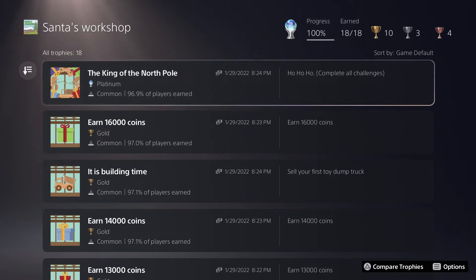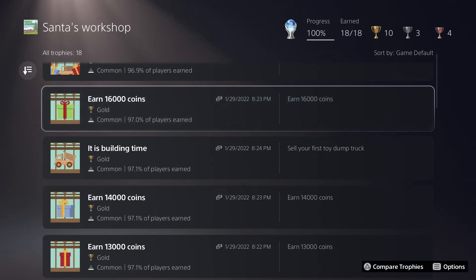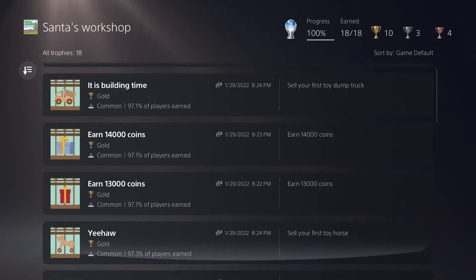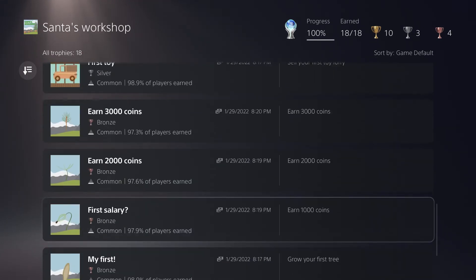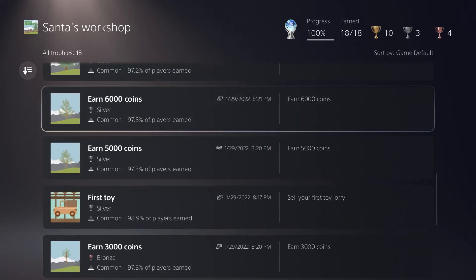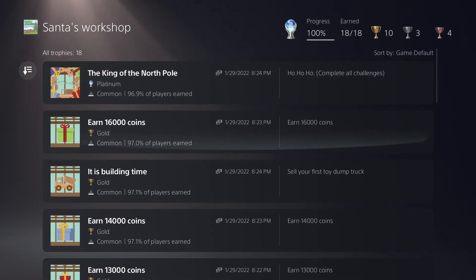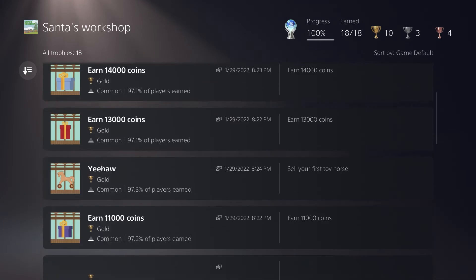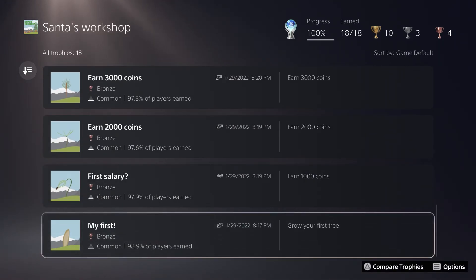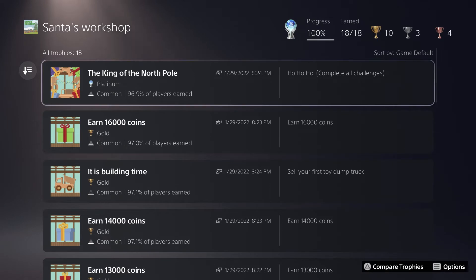For Santa's Workshop, this is the North American PS5 version. This game is not cross-buy, neither is the Pig D — I guess they know they can milk more money out of trophy hunters. For this platinum trophy you simply have to earn a total of 16,000 coins, have 16,000 in your inventory at once, and grow trees by mashing the X button to sell them for coins in Santa's Workshop. You use those coins to purchase upgrades and fully upgrade the workshop. It took me seven minutes — a sub-10-minute platinum, no guide, no skill, just mashing X and switching between two screens.